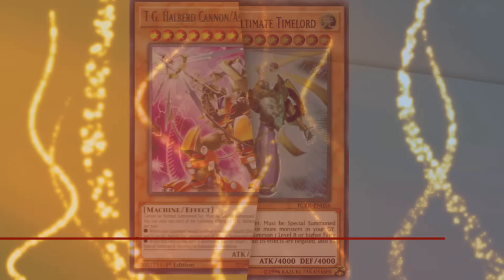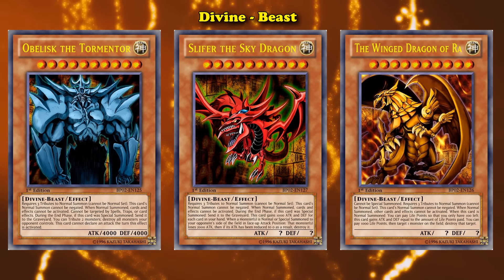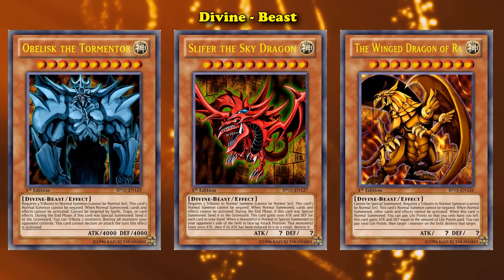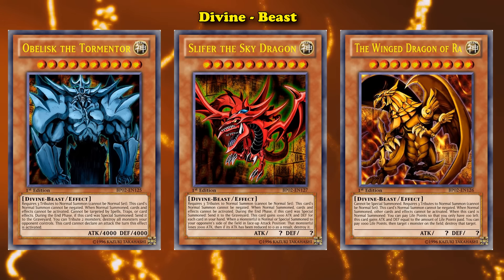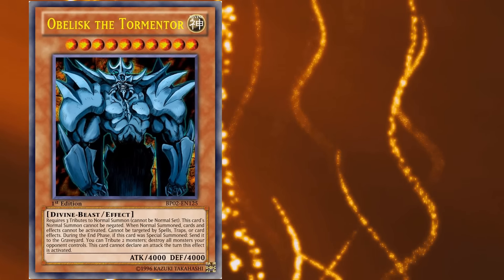And at number 10, we have Obelisk the Tormentor. Obelisk is one of the three god cards, and one of the few monsters in the game that's the Divine Beast type, and has the Divine Attribute, as those are basically just attributes and types given to the god cards and their support. And of the three god cards, Obelisk is the only one that's actually decent.